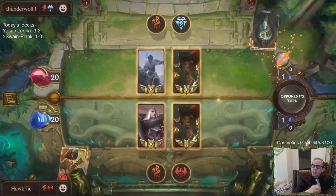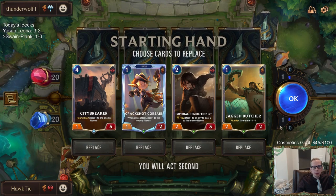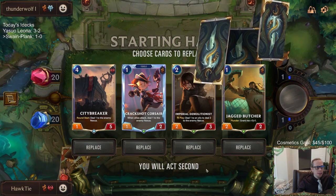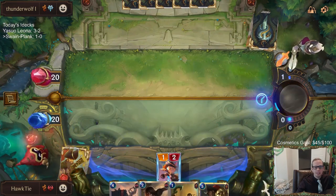Last time we had the Swain mirror, this time the Gangplank mirror - we really get paired against similar decks a lot. We have a lower curve which I like. I'm just going to keep all of it - the City Breaker could maybe be sent back, but we have a good early curve and the City Breaker is just a nice four drop that really enables both champions. City Breaker is also a boat, so we had triple boat in play.